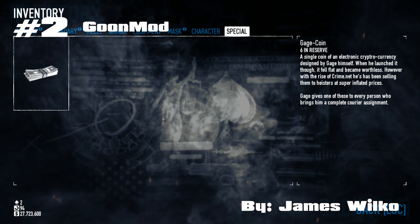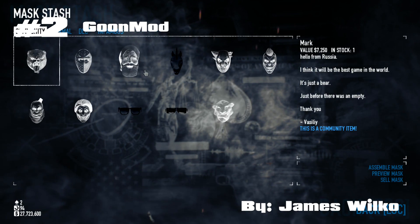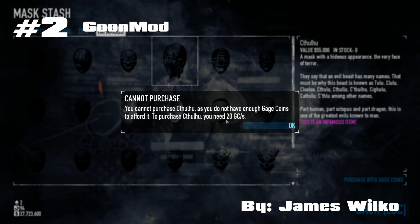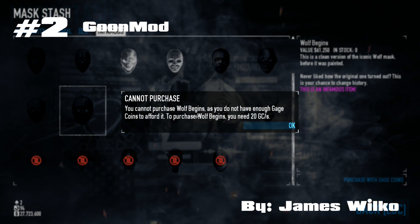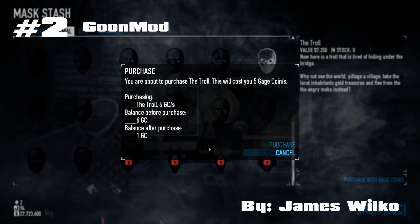Another addition that Goon Mod adds into the game is gauge coins. These coins can be collected via completing career packages and are stored in the extended inventory section. They can be spent on purchasing weapon mods, masks, and also mask patterns and colours. Some may feel this is cheating as it adds another way to gain equipment other than cards, but others claim they're rightfully earned. Regardless, you can decide for yourself whether to participate in the store or simply deactivate it in the options menu.